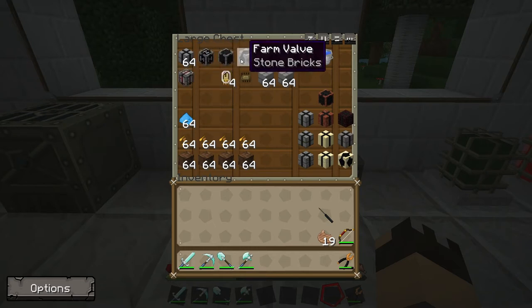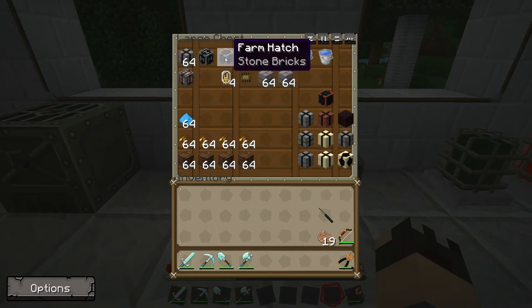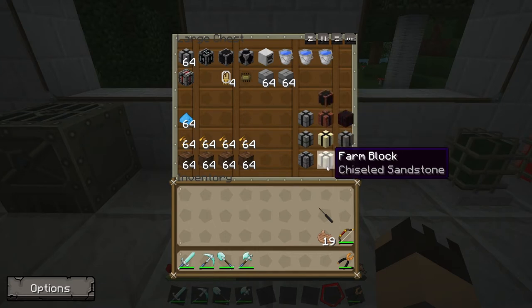These extra pieces for the farm must be of the same block type as the farm blocks. So if you're going to make your farm blocks from stone bricks, you need your control, gearbox, and hatch made from stone bricks. If your farm block is made from normal bricks, your hatch will need to be bricks. If you're using chiseled sandstone for your farm blocks, you'll need chiseled sandstone to make things like the valve.